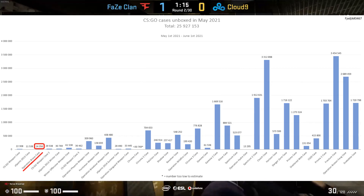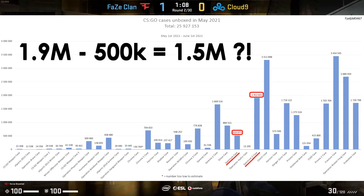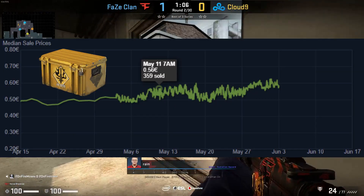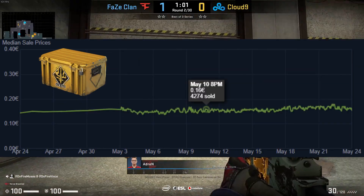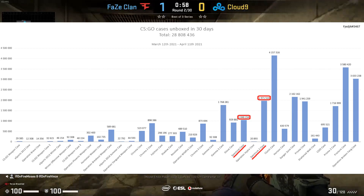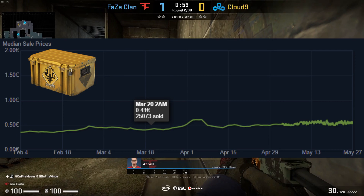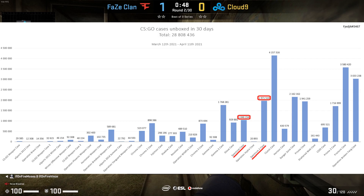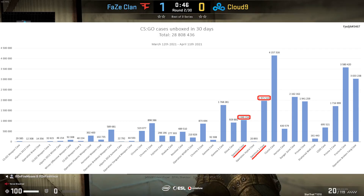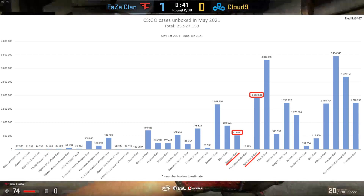Goes to show how much money is pumped into this game on a monthly basis. If you compare the Spectrum 2 case to its predecessor, there is a 1.5 million difference. If we compare the prices between the two, the Spectrum case was around 55 cents during the month of May and the Spectrum 2 case around 16 cents. The last time we got a graph like this was from mid-March until mid-April — during that time, the Spectrum case cost around 40 cents and the Spectrum 2 case around 13 cents. The difference between unboxings was only 1 million at that time.